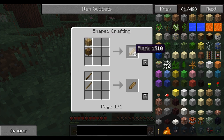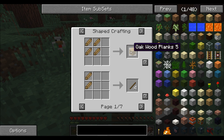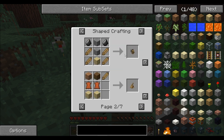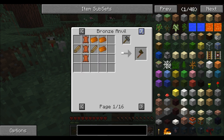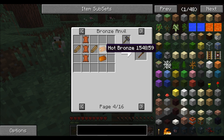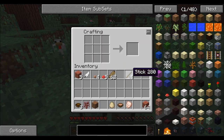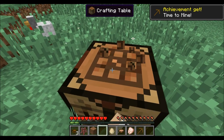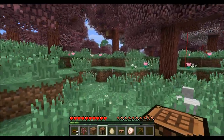Planks - what the hell? Bronze, iron, what? I'm confused. Grinder, bellows - all of this is so new to me, so very different. I just need some sticks. There we go. I just wanted a pickaxe, nothing special, just a pickaxe. It's going to get dark soon. Let's go on our way.